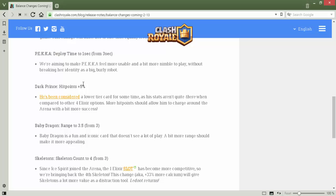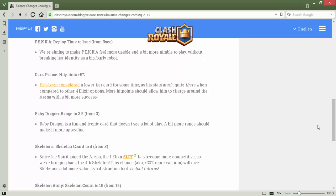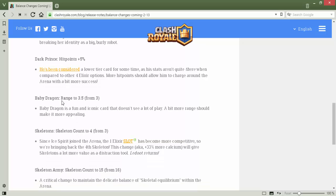Dark Prince hit points plus five percent. Dark Prince and Prince are not really used anymore — they're in a tough spot. Dark Prince doesn't have much of a counter but if you use him against barbarians he gets overpowered and you'll have a negative trade. Against skeleton armies he has a bit of an advantage due to his shield, but not much overall.